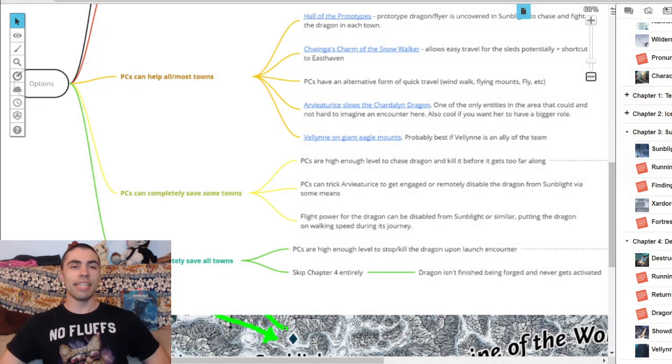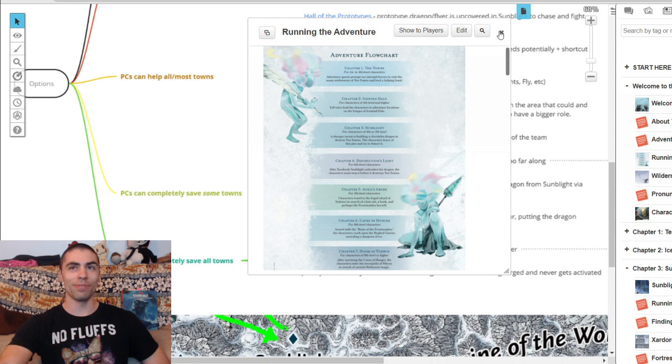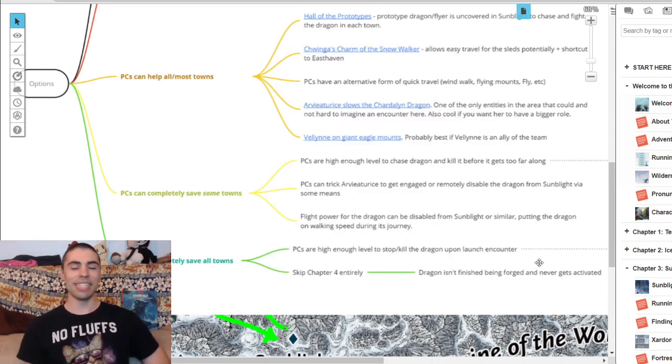For our fourth entry, PCs can completely save some towns. The first sub-option: PCs are high enough level to actually deal with it. Your players are supposed to be sixth level when they fight the dragon, but sixth level isn't that great — you're not hitting any capstone. This chartle dragon is kind of crazy to fight at sixth level, so you could just say they're seventh or even eighth level. Seventh and eighth are a higher league compared to fifth and sixth, and bumping up the level will let them knock that dragon down quickly.